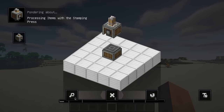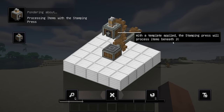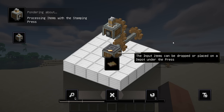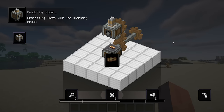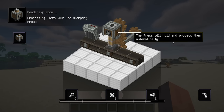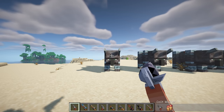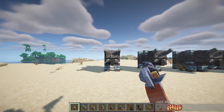The stamping press operates similarly to the mechanical press. Right-click this machine with a template, position a metal or composite sheet beneath it, and it will manufacture parts based on the template. Additionally, you can shift-right-click with an empty hand to detach the template. Guns are loosely divided among multiple eras, starting with paper cartridge black powder rifles and working up to early Cold War.